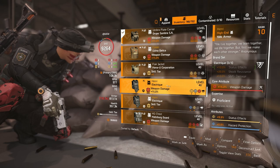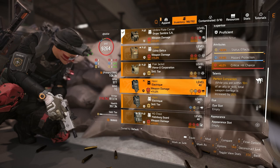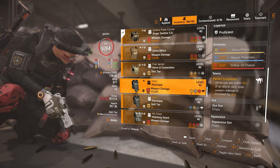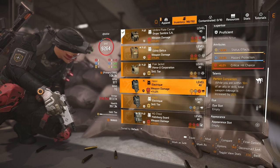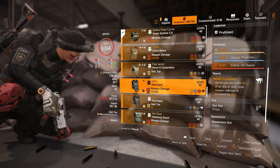As you can see here, we get: while you are within 10 meters of an ally or a skill, total weapon damage is increased by 20%. That's a little bit different than say Glass Cannon — this is just an additive weapon damage boost. But it seems to be OP right now, insanely good, to the point where it actually beats out Glass Cannon.